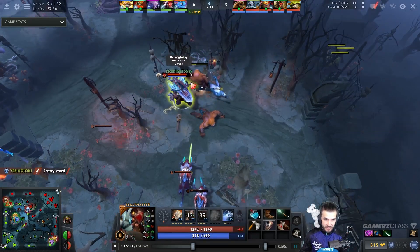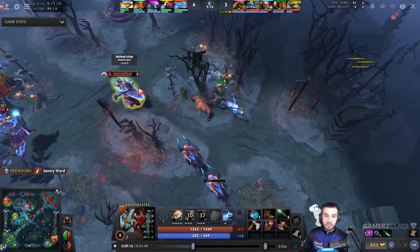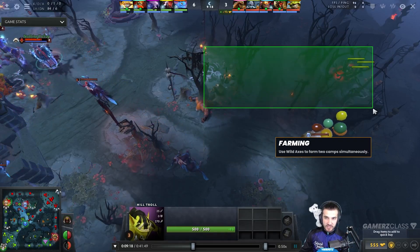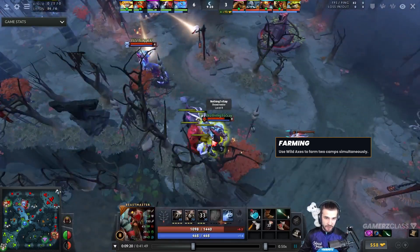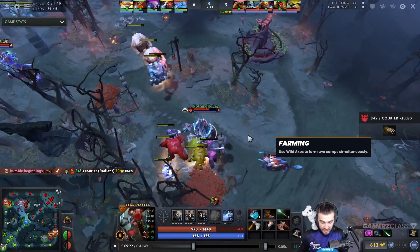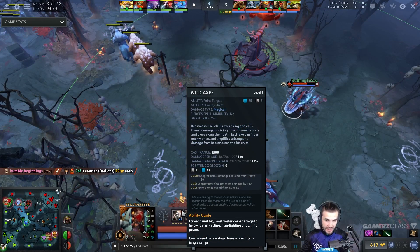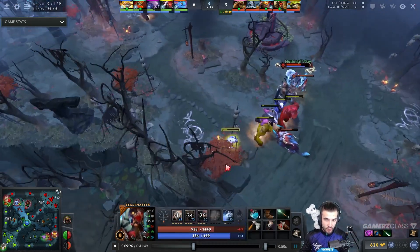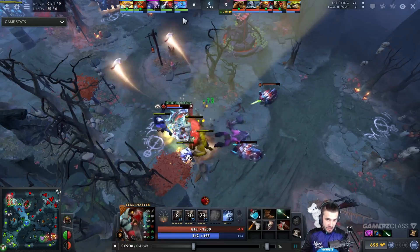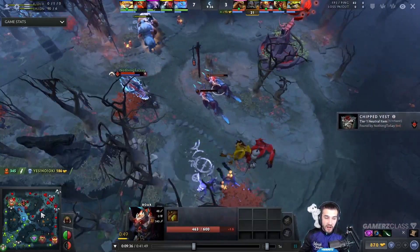What Beastmaster should be doing is going to a jungle camp and using his axes to farm two camps simultaneously. You can farm two camps at the same time. This is exactly what you want to do to increase your farm as fast as possible. Axes increase damage amplification per stack, and you'll also level up Call of the Wild Boar so your boars are attacking at the same time.